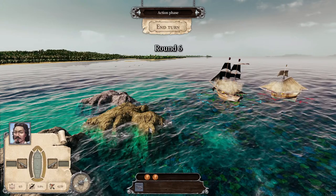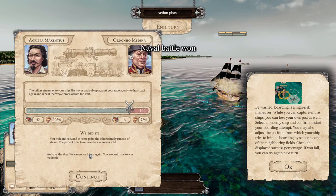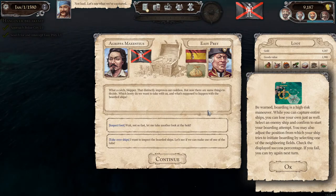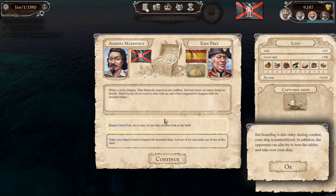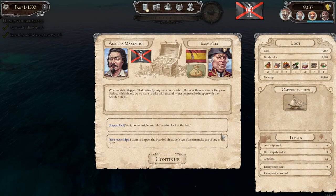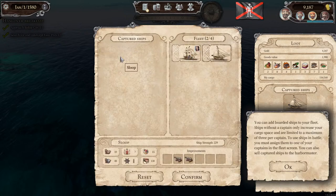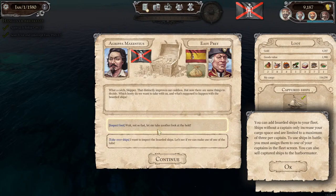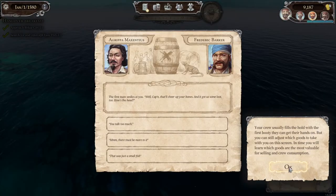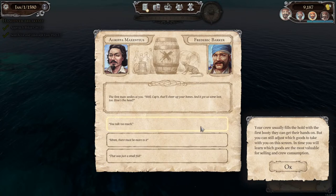We are losing sailors doing this, but the boarding progress is continuing. We're going to keep fighting. Be nice if they would surrender now — and there we go. Fantastic. Now we can inspect the loot, or we can actually take over this ship. It's sort of a cargo boat, but I think we might be able to sell this, so I am going to capture it. Let's also inspect the loot — my cargo is 142. We're going to take all the fruit. We've taken everything. The first mate smiles: 'That'll cheer up your bones.'